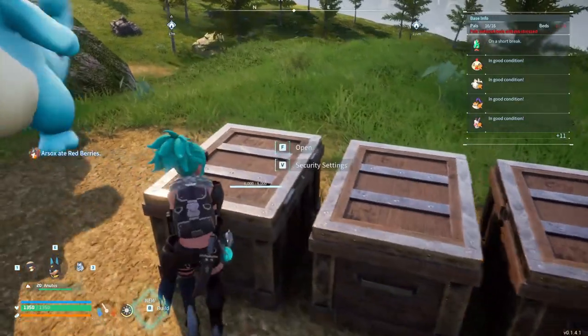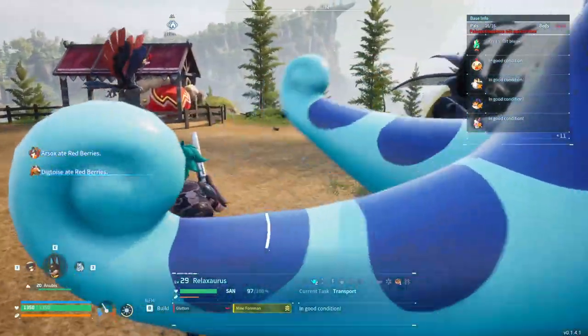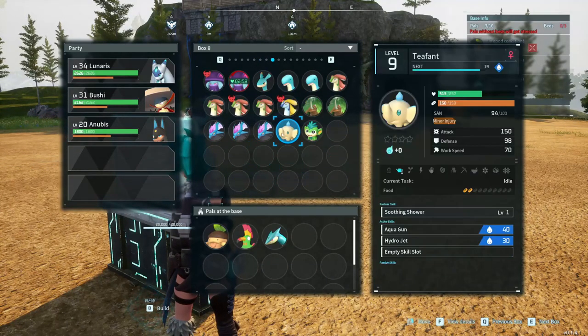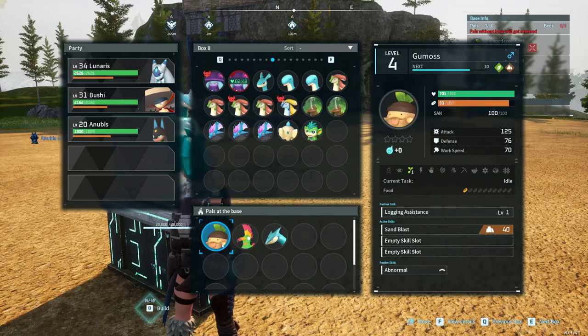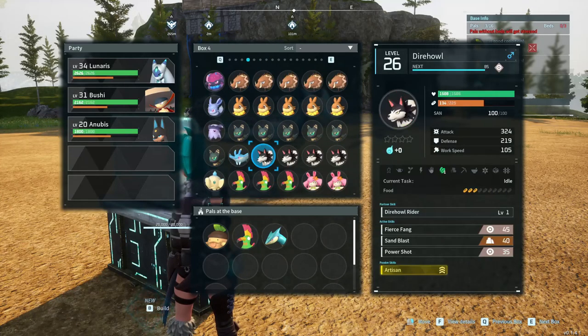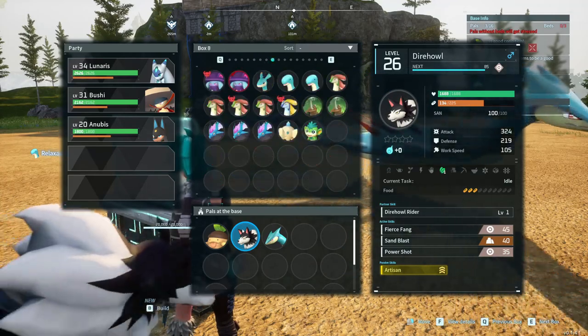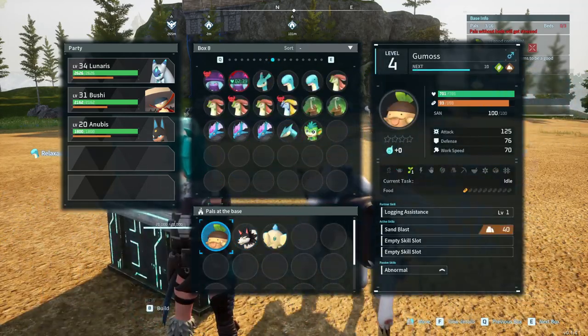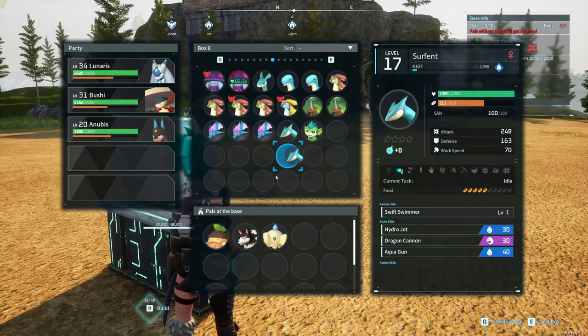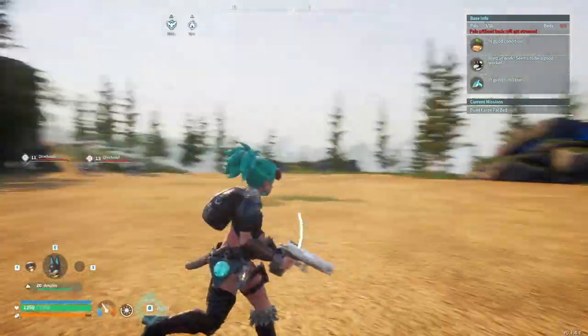Nothing in there, nothing in there, nothing in there. I just got back from getting the seeds and I got one of these guys - a T-Font. They're another one, an earlier game creature you can find fairly early on. So I think all of these three - if you do this combo, this is what I would say is a very early game starter combo for a farm, just to automate it. We'll go with him out right now.